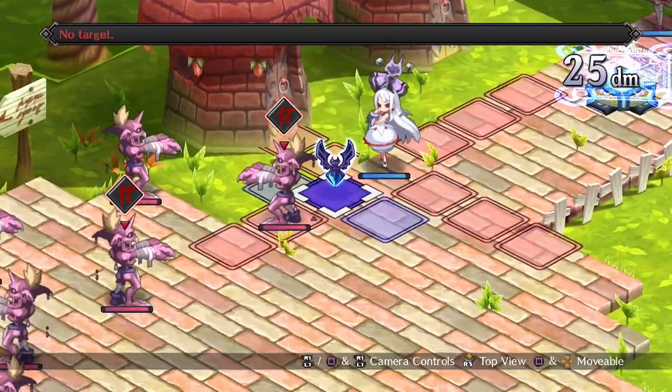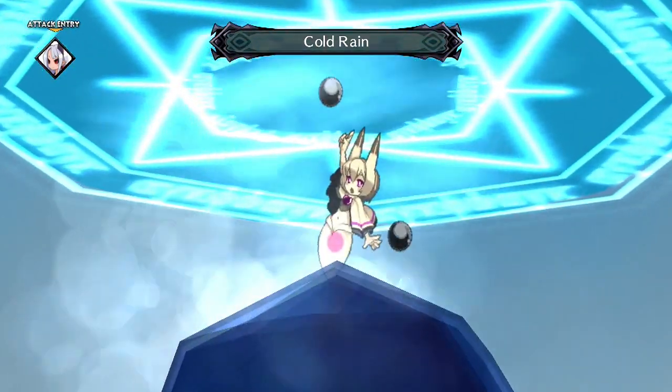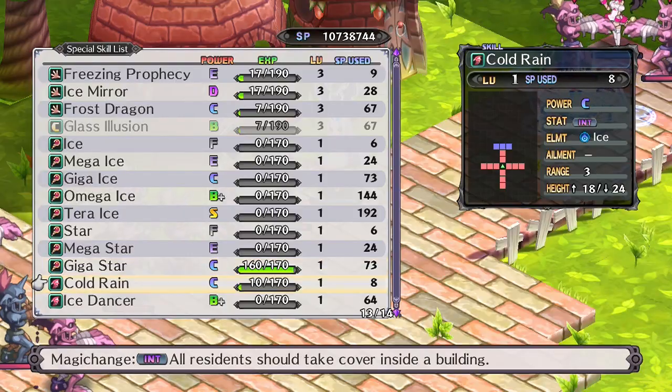As for magic change skills, we have Cold Rain first. This is an ice spell that hits three enemies in a line. This is mostly useless for any spellcaster who already knows ice spells, as high rank ice spells dwarf the power of this fairly easily.